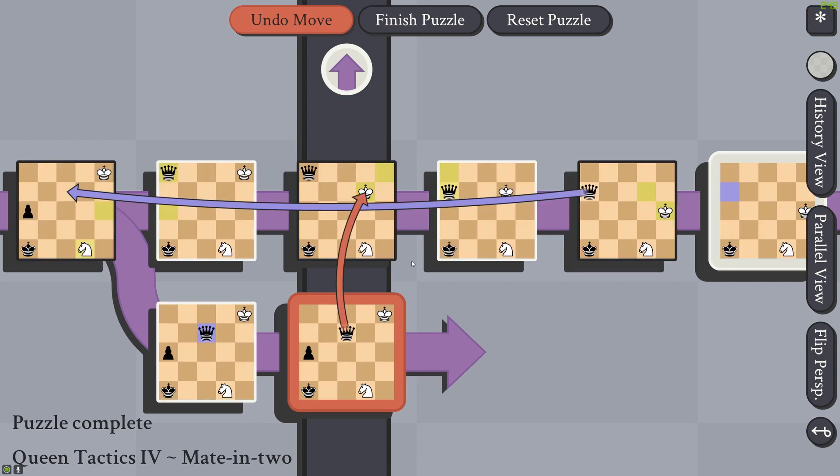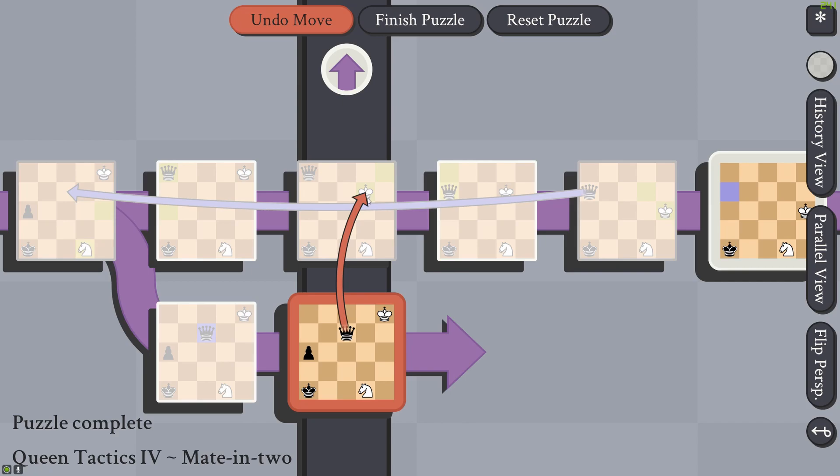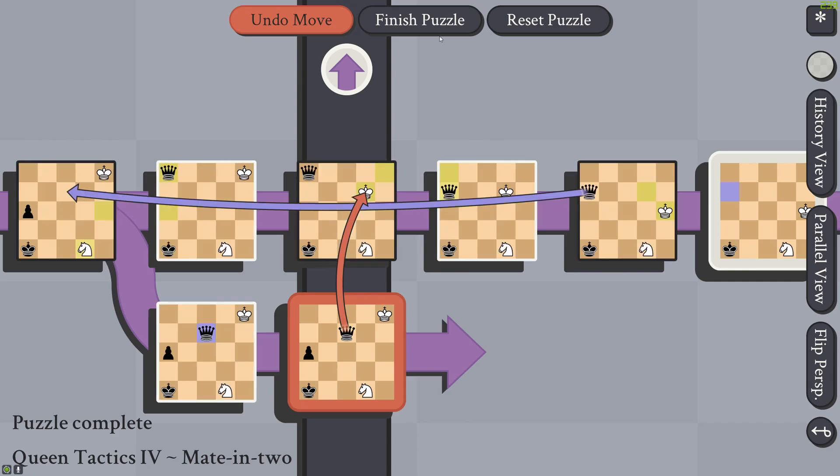This king is in mate, and because this king is in the past, it can't be moved out of the way.